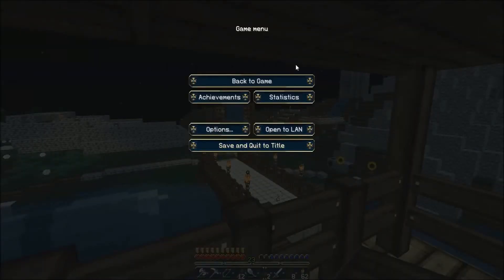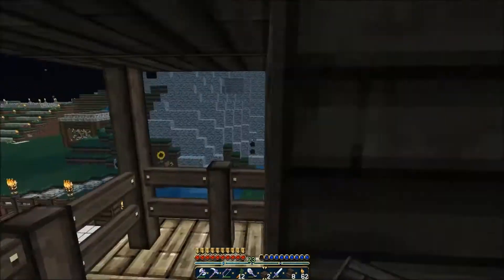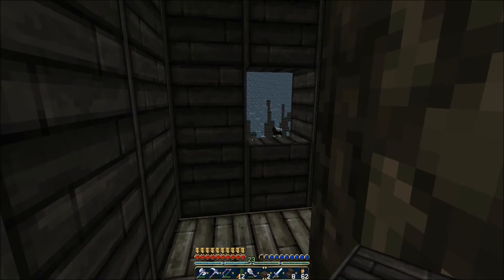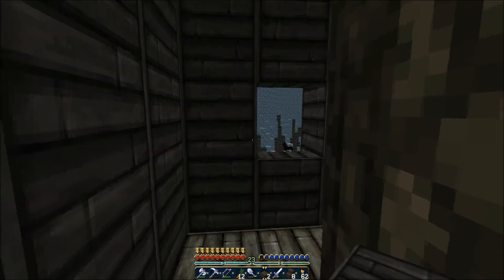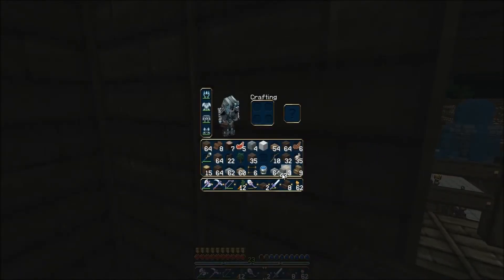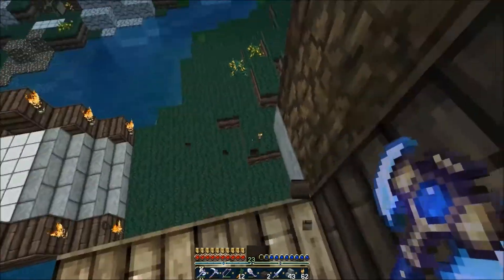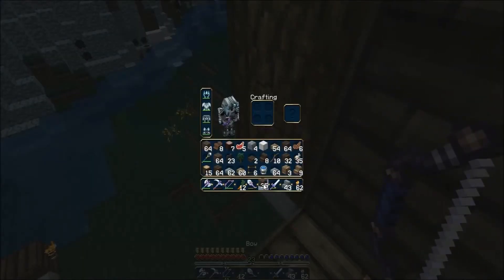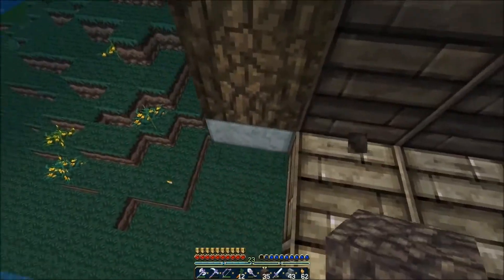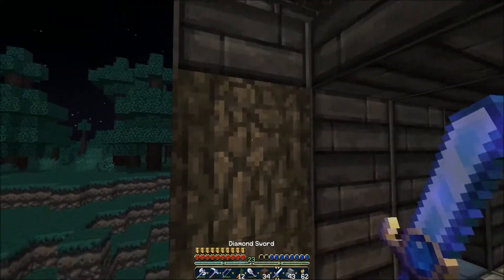Okay, next. This actually doesn't look too bad on the inside. I don't know how it's gonna look from the outside though, we'll see. All right, what do I need to do? So now is the stone brick stairs, which is gonna be kind of a challenge, because you have to put it on the outside of a bunch of stuff.